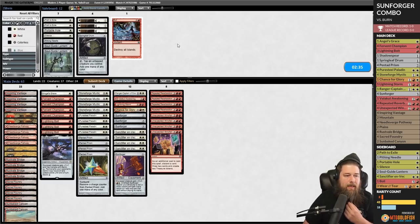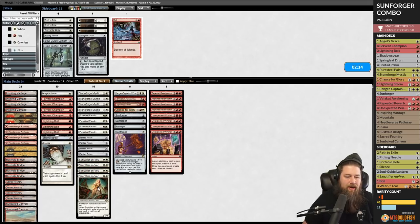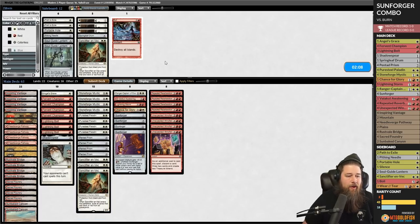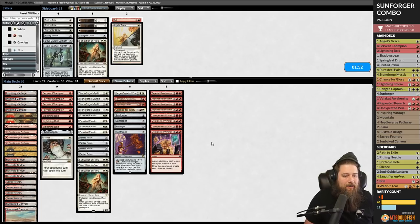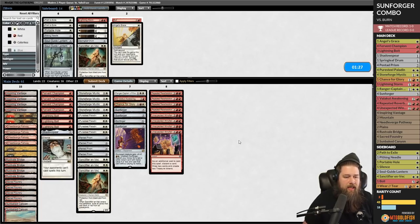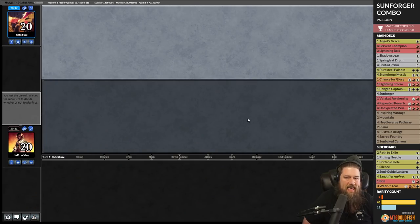For the sideboard, let's bring in the Sanctifiers, cut Springleaf Drum, probably want the Ranger-Captain and maybe Silence — we need a way to combo off without our opponent just burning out our combo creature. Shadowspear is great, Sunforger necessary, Sanctifier also probably necessary. Going down Angel's Grace — the problem against Burn is they burn us, we cast it, go to one, then they just untap and cast another burn spell, so it's unlikely to save us meaningfully.